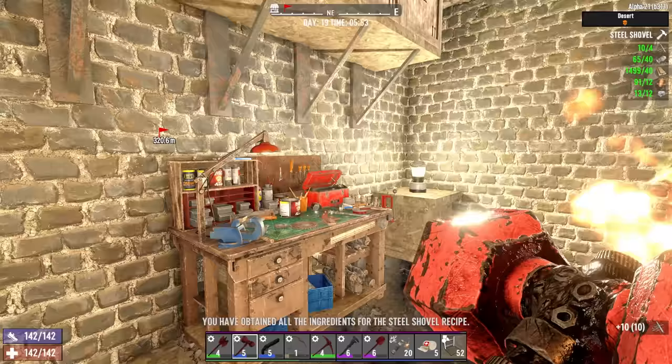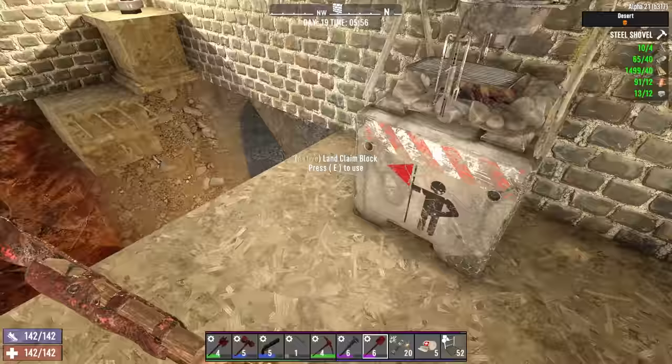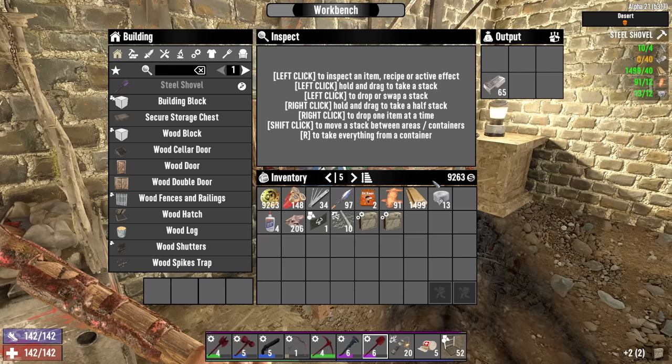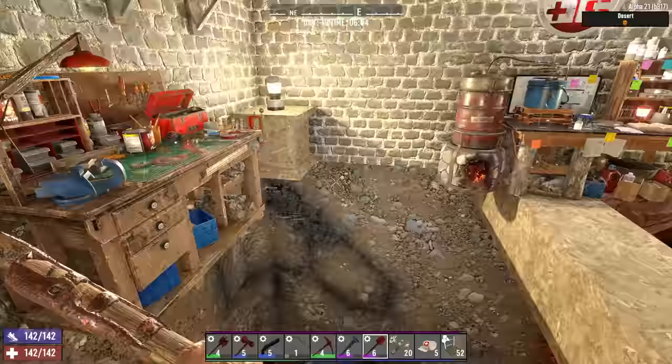The next thing is I want to get a steel shovel — but wait, was today trader day? Today is trader day. So if I can't get a gravedigger mod today, I should probably wait and see if I could buy one, right? That means we'll have to do a trade run bright and early this morning. If we don't get one from the first trader, we've gotta go to the second one, and on and on — so that could be a whole drawn-out process. We've gotta do it anyway, so let's stash that stuff for the moment.